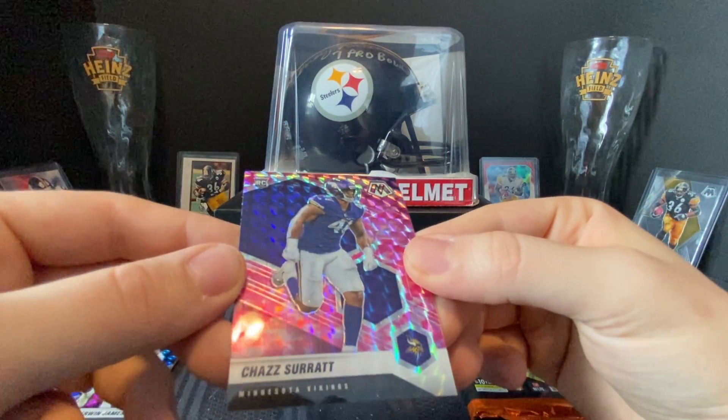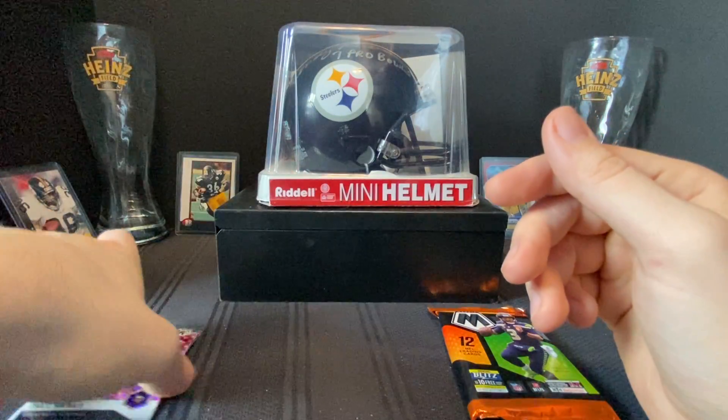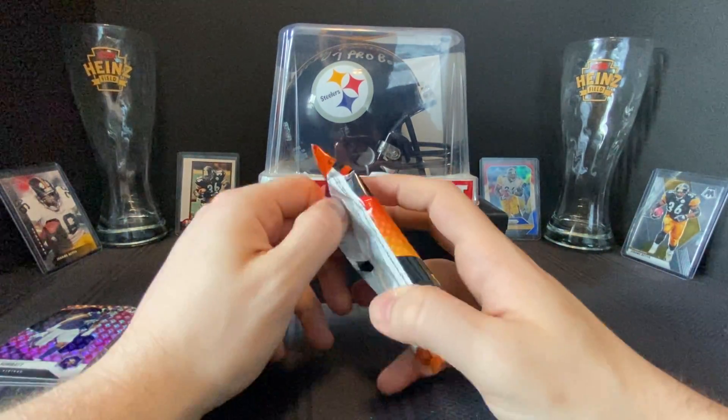It's a little hard to tell, but it does have a digital camo on the pink, and then you have your Mosaic parallel on top. Pretty decent — I like Derwin James. The other two not as good, but Minshew might have a shot here in the future.